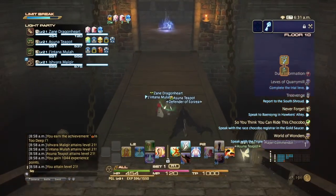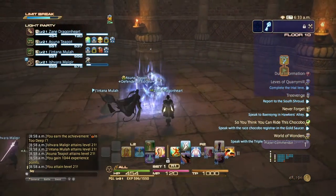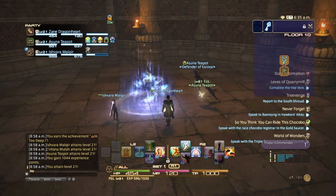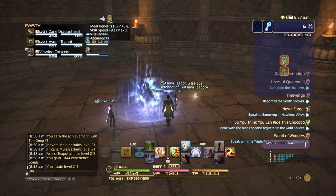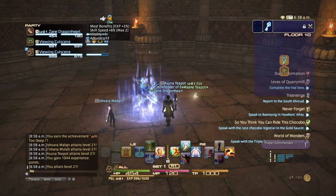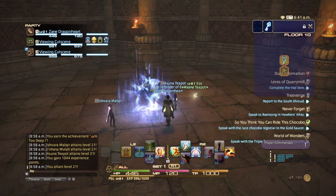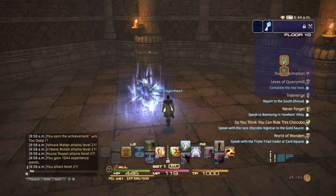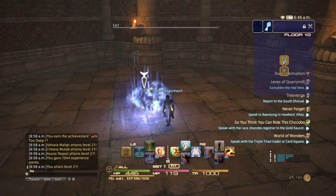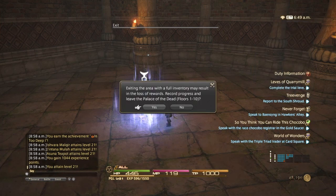So that is basically Palace of the Dead. Recap: food has no influence on anything because your defense and strength are determined by your weapon and armor. However, vitality from food does affect your HP - I removed the buff and my HP went down, confirming it. So if your food has vitality in it, you will get a vitality boost. For everything else, food won't affect you.